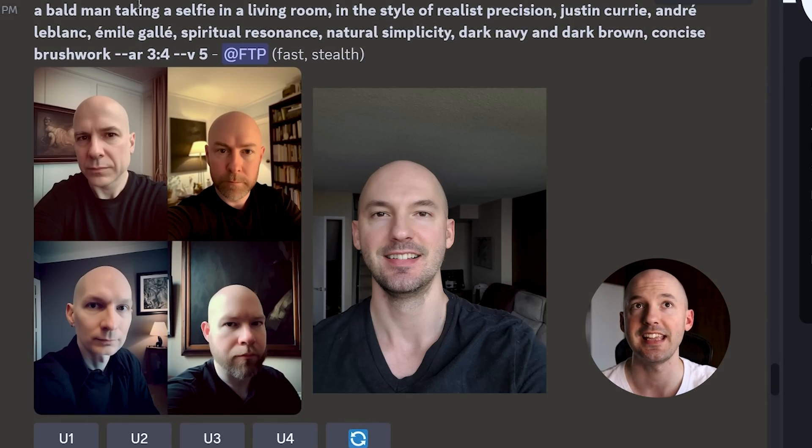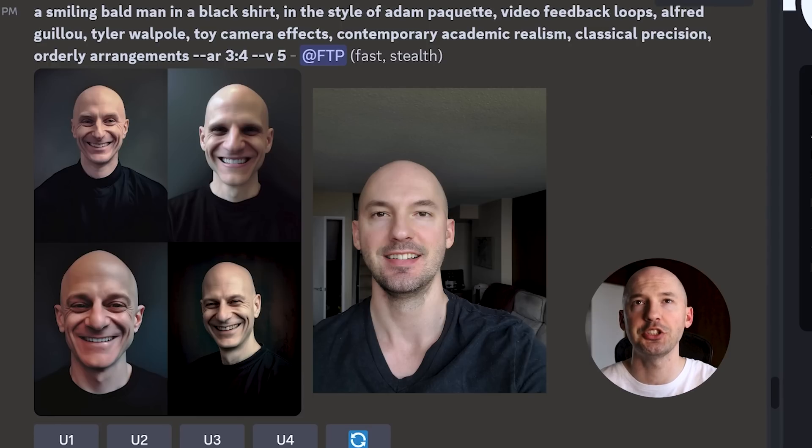Number two: a bald man taking a selfie in a living room — 100%. In the style of realist precision, Justin Curie, Andre LeBlanc, Emile Galla, spiritual resonance, natural simplicity, dark navy and dark brown. Number three: smiling bald man with a black shirt, Adam Paquette, video feedback loops, Alfred Gaiu, Tyler Wildpole, boy camera effects, contemporary academic realism, classical precision, orderly arrangements.